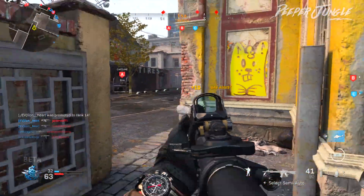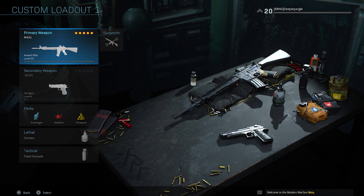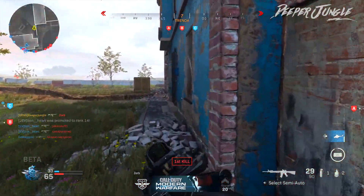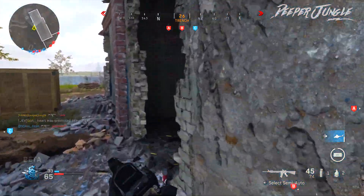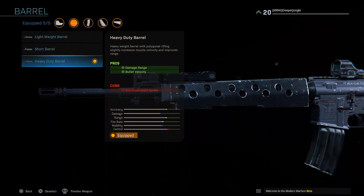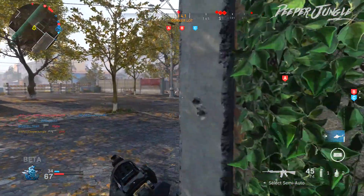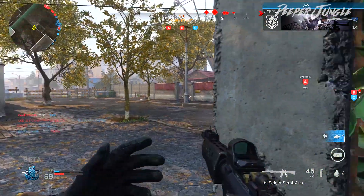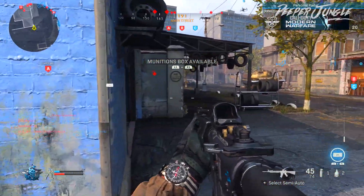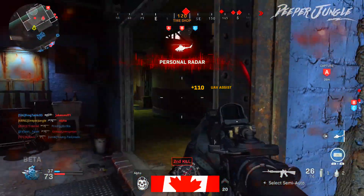As you guys can see, the class setup is on your screen right now. Starting off, I'm diving right into the attachment portion. The first attachment we are going to be using is the Heavy Duty Barrel. I chose this one because it resembles the M16 far more than both the Short Barrel and the Lightweight Barrel do. This barrel is also really useful because it buffs up the Damage Range as well as the Bullet Velocity, with the only downside being that it reduces the Aim Down Sight Speed.